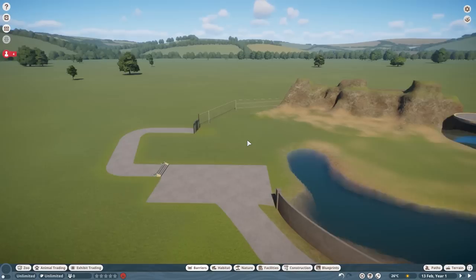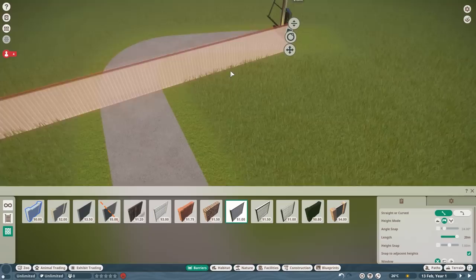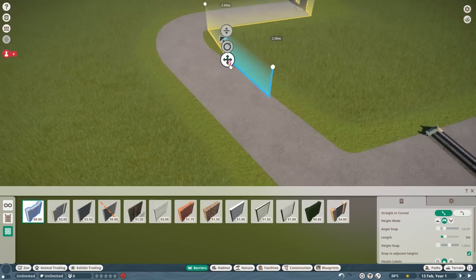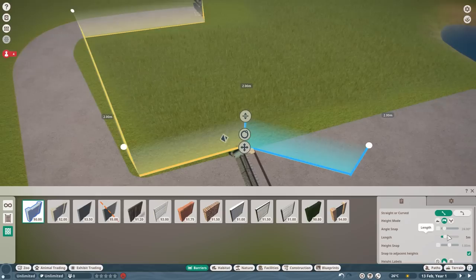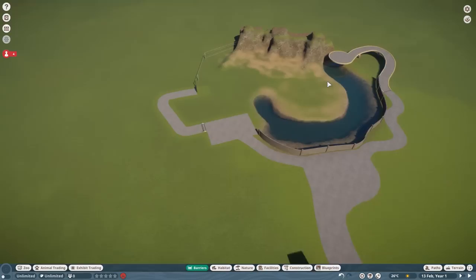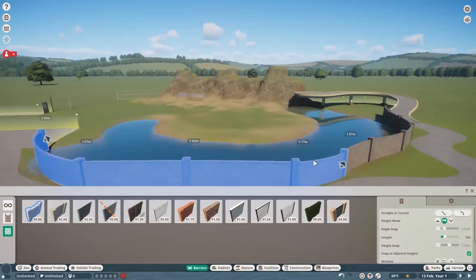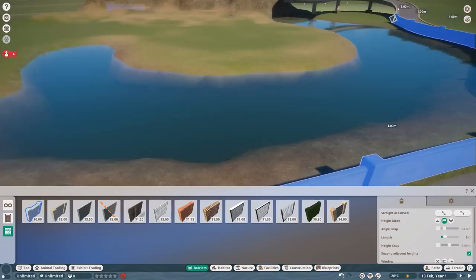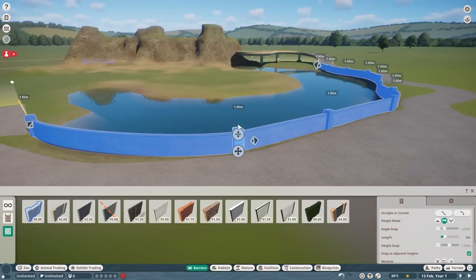Now I'm going to show you another way of building with the null barrier: just click where you want to start, click null barrier, then click and drag the edge to where you want it, click again, and keep going — sometimes I find this method very helpful so you don't need to always move your mouse to the menu. You can just drag it as far as it goes, leave it where you need to be, and then reconnect. There we go — we've done the barriers.